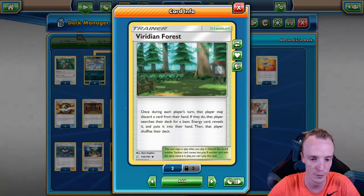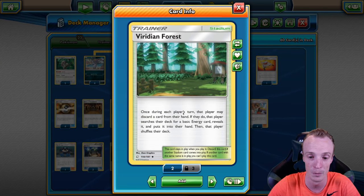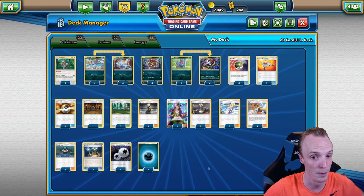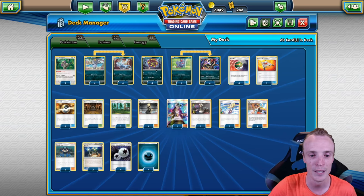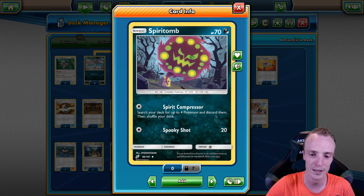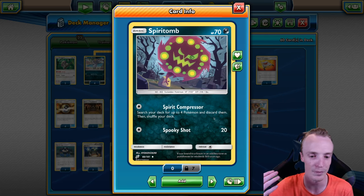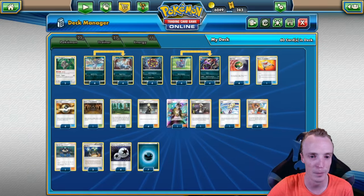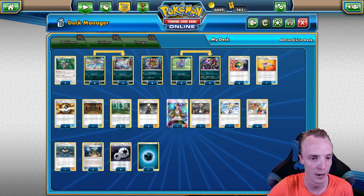We have many ways to do that. We've got Viridian Forest, which allows us to discard Pokemon from our hands. We have Ultra Balls to discard Pokemon from our hand. Plus, we have the Spirit Tomb in the early game with a Spirit Compressor, which allows us to search for 4 Pokemon and discard them — getting rid of the other Spirit Tombs or other Pokemon here to power up our Zoroark.